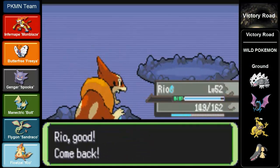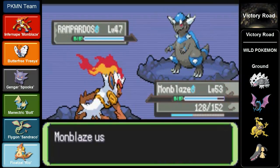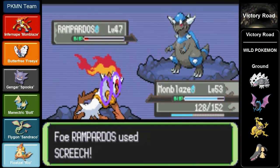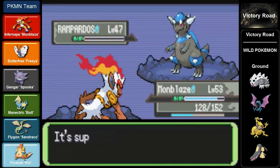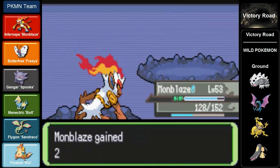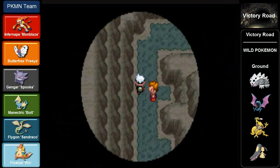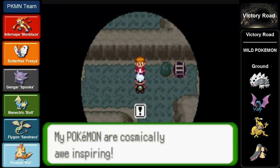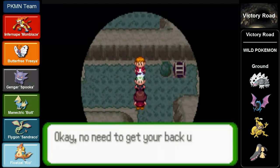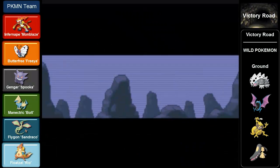Yeah, he's a Kindler. His final Pokemon is a Rampardos - we already saw May have one of these prehistoric dinosaurs. MonBlaze takes it out with a Mach Punch and the match is over. Pure ownage!